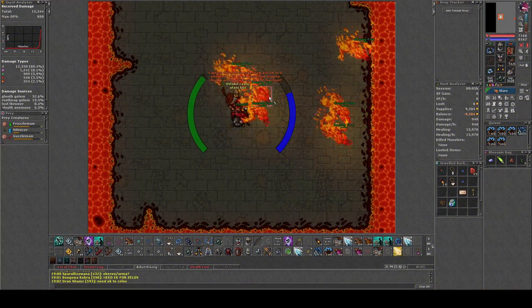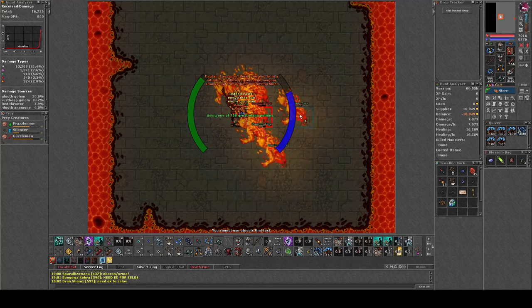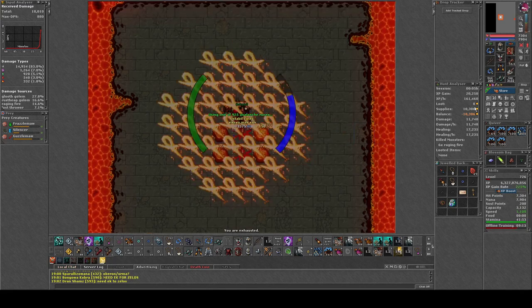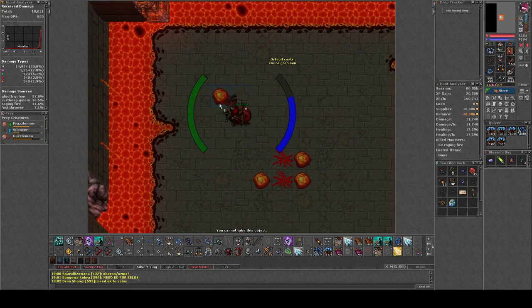Once you've waited a couple of seconds, the Raging Fires will spawn, and in the first wave you will be able to kill all five of them which you need for the charm. Happy charming, happy hunting. I will see you guys in the next video. Thanks for watching.